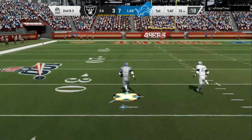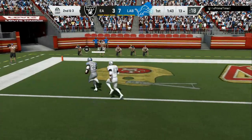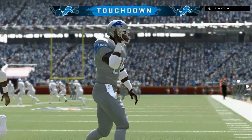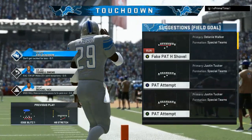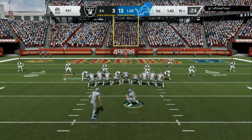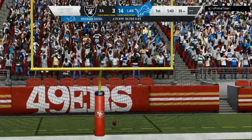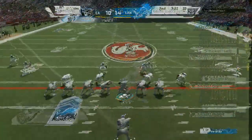Now depending on who your running back is — if you have Bo Jackson or anybody with at least 94 speed — you've got a chance at breaking an easy run, whether it's the stretch, the trap, or just a dive. You have all three of them in your audibles at your disposal, and you can become a Madden guy.